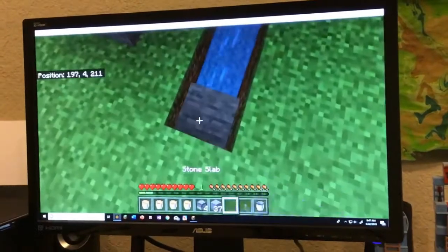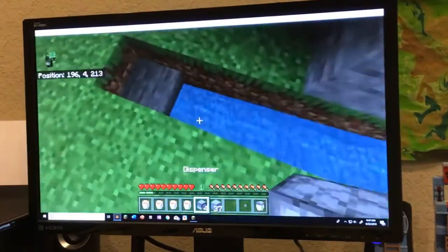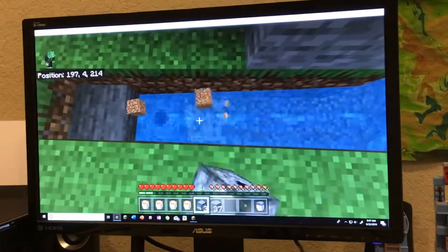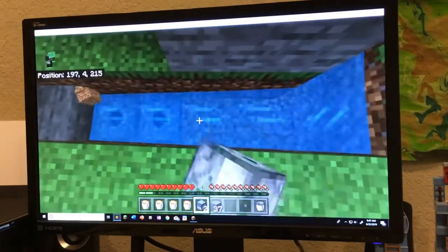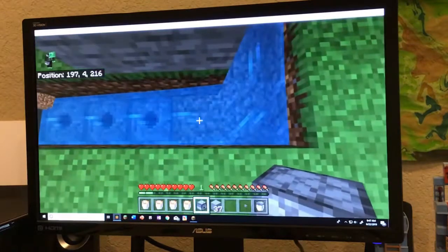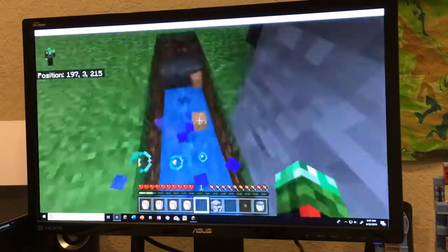And then you place your slab right here. Now, dig underneath this block right there. Place one dispenser underneath the block right there, place another dispenser, another block right there, another dispenser, and one more dispenser.